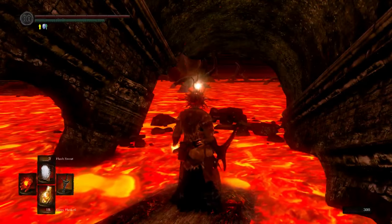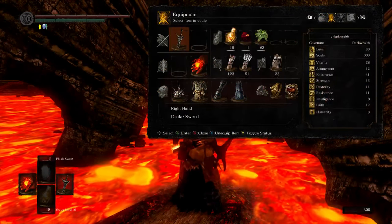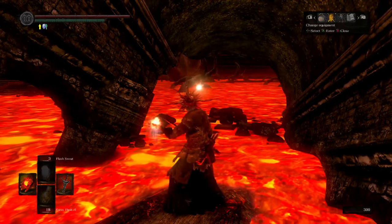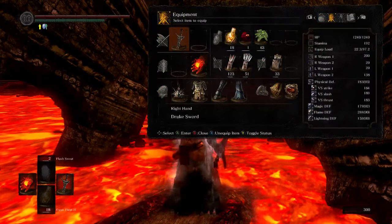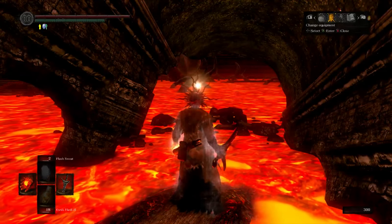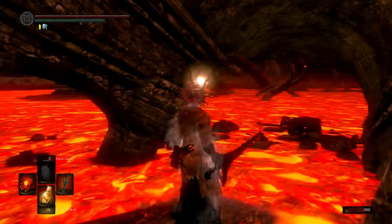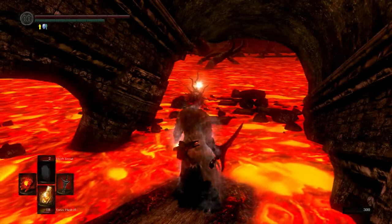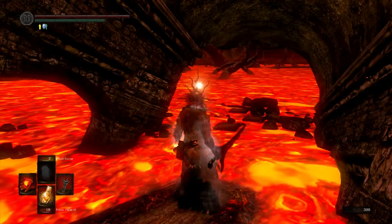We're going to use flash sweat, which does not increase our flame defense directly — you can see it doesn't change that stat — but it does reduce the amount of fire damage that we take. I've already tested this: running through is bad. You need to roll through to get the invincibility frames.